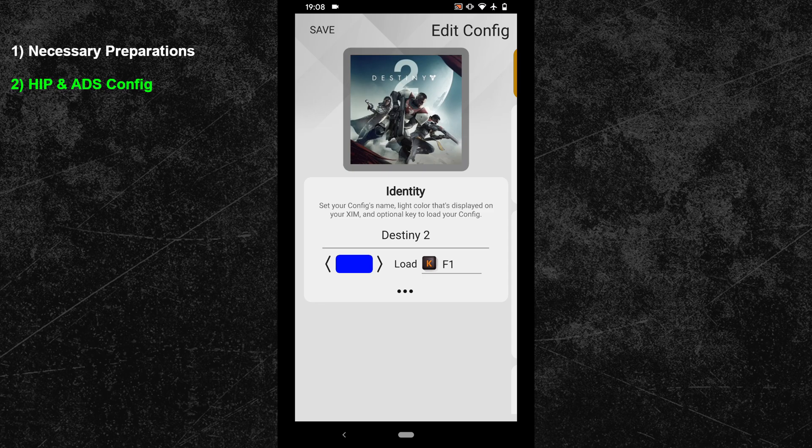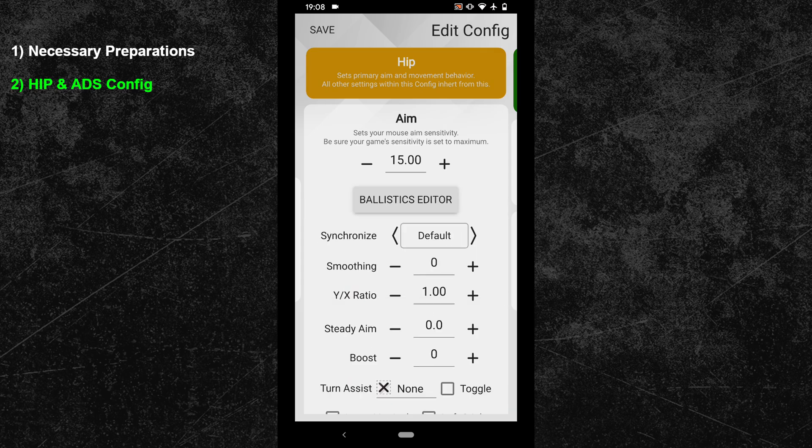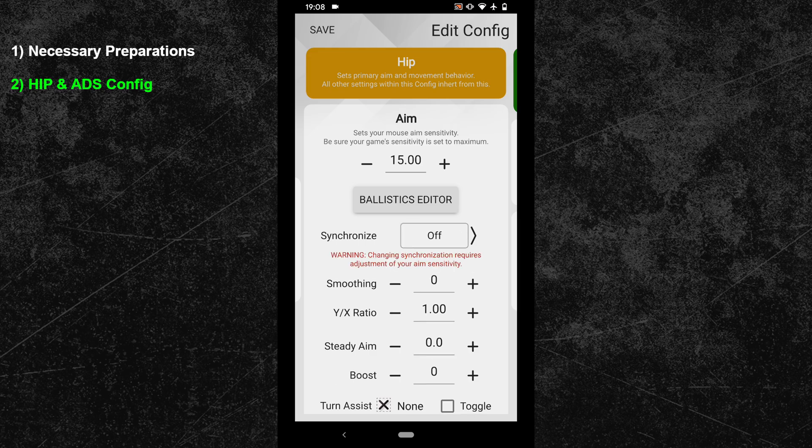Now swipe one more time to the right to enter the HIP menu. Adjust your synchronization settings first. Because Destiny offers a 60 and even 120 Hz mode, we will go with Sync-Off here. Sync-Off on 500 Hz provides very responsive mouse movements without introducing any annoying stutter, and it also helps to break through the aim assist bubble to switch between different targets.